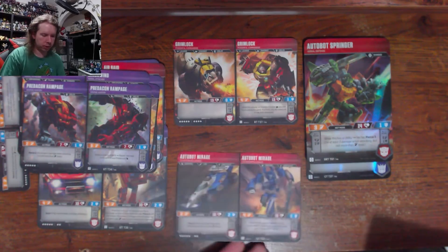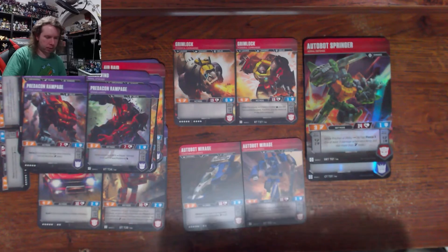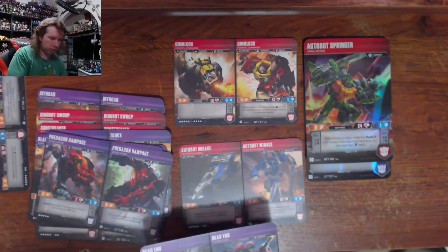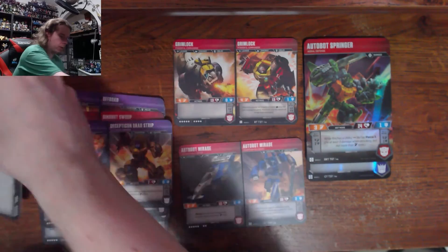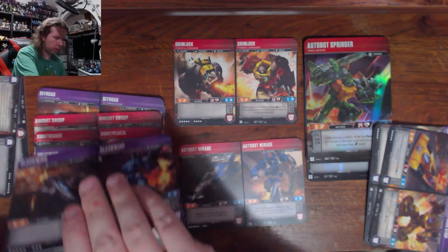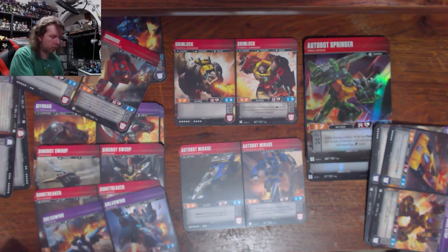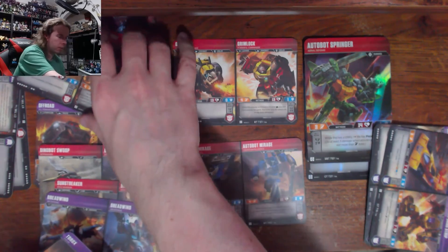I'm separating out the Aerialbots because that's the one where we're probably going to have our hit. Duplicated on Mirage — that's unfortunate. Duplicated on Blackwing — setting those aside. Two Stunticons, a Predacon here, an Autobot there. The closest I got beyond that was Optimus Maximus — three components: Sunstreaker, Mirage, and Ironhide.